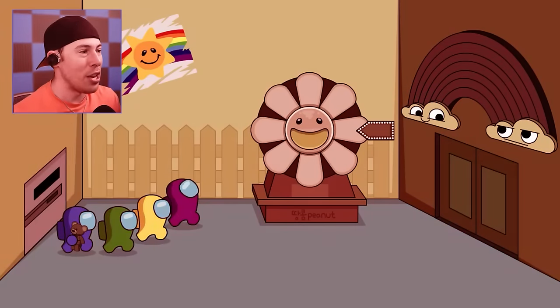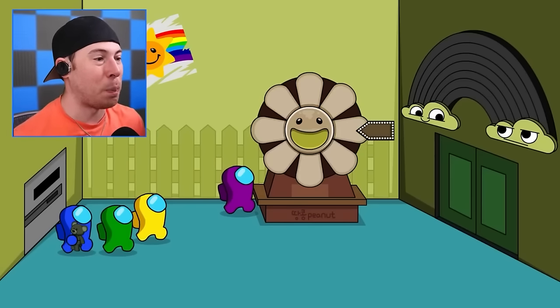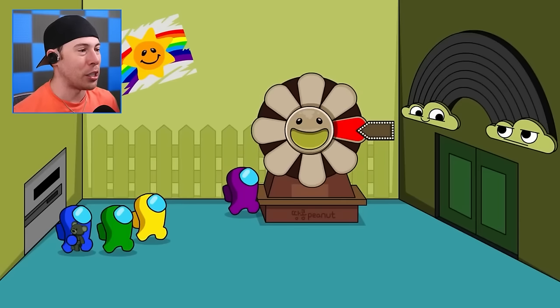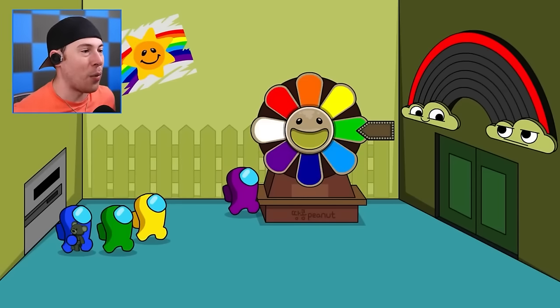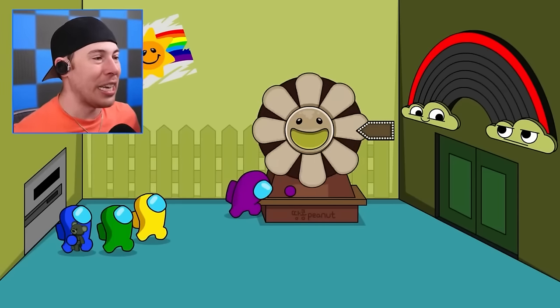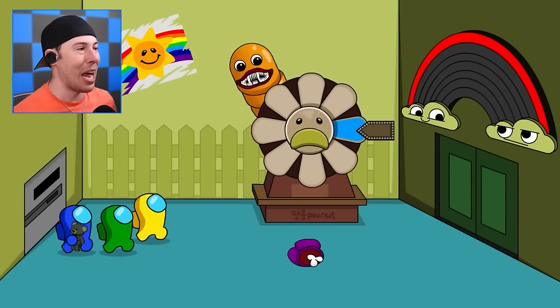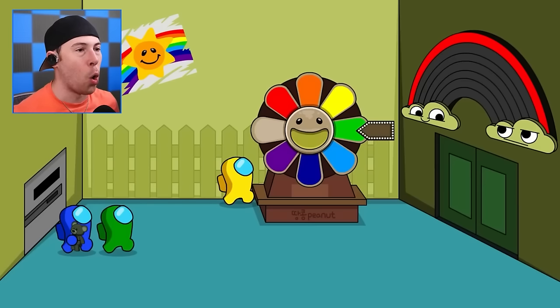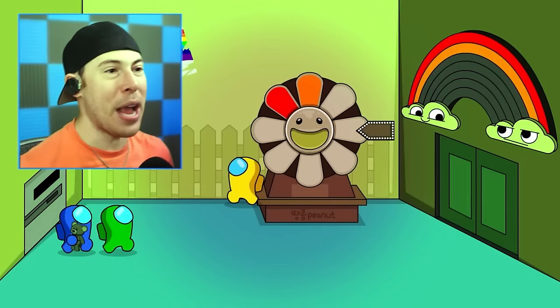Oh man, this is not good. I don't like this room at all. The sunflower's loading up — we've gotta spin the sunflower to figure out the rainbow room. Give us something good. Give us something red. Okay, we've got red. Now we've gotta get every other color. Blue's bad, blue's not good. The next color is orange — we gotta do the colors of the rainbow: red, orange, yellow, green. We need orange. There we go, perfect!